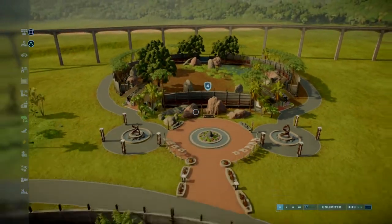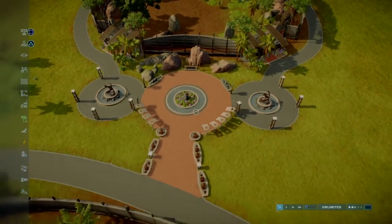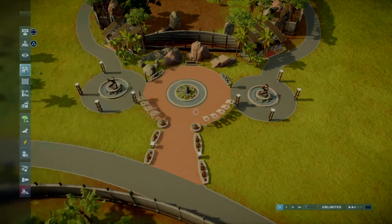Another change I made was the entrance here — as you can see I used the scenery items. His version had the arrival point, which I've already used all the way onto this side of the map, but I decided to change it up and give it my own little twist.